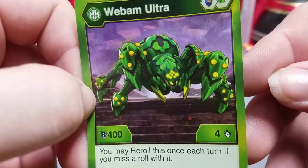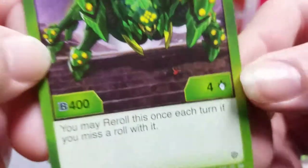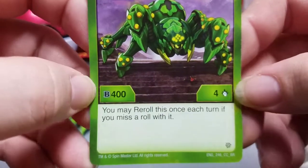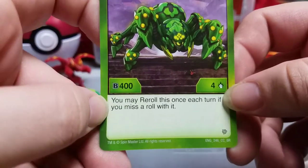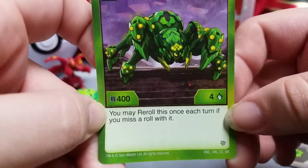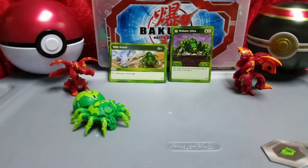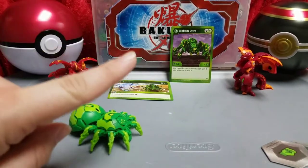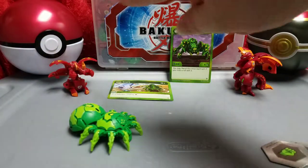And of course Webham Ultra — because of the Magic Shield and a green fist, that's an awesome picture. I'm terrified of spiders; I would not want to run into him in a dark alley. He's a B-Power 400 and a Dan Journey of four. What's really cool about him is you may re-roll once each turn if you miss a roll — that is so cool. He's gonna be a staple, hopefully.